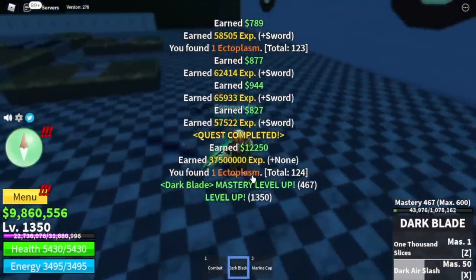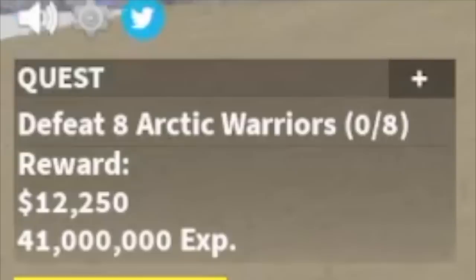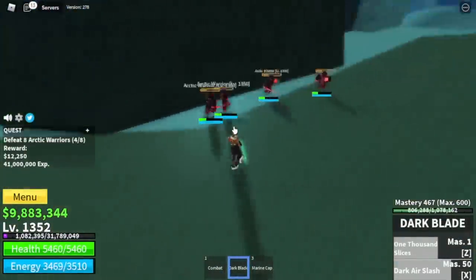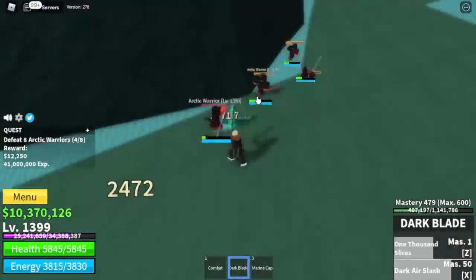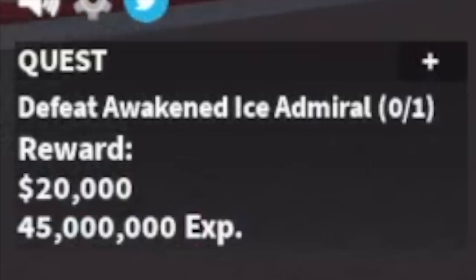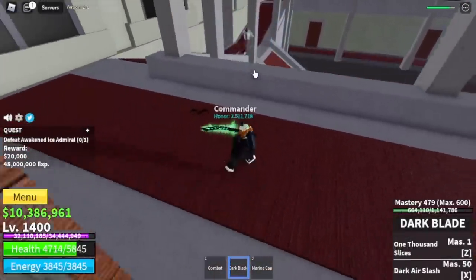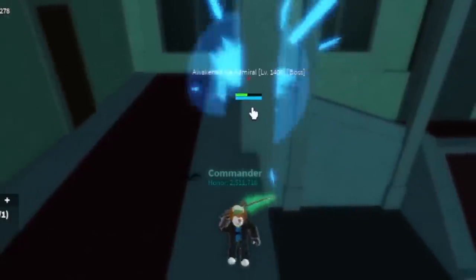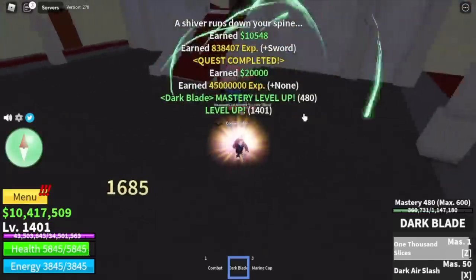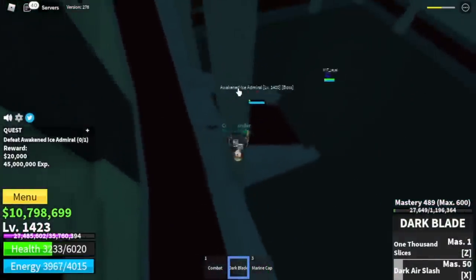Next up, the ice castle. First target is the arctic warriors — lure 4, use your Z and X skill, don't forget observation Haki. Goal here is level 1400. After that, you can defeat the boss on this island: the Awakened Ice Admiral. My technique is the wall strat — always look for walls so you can't get damaged. You can grind here until max level via server hop to reach 1500.